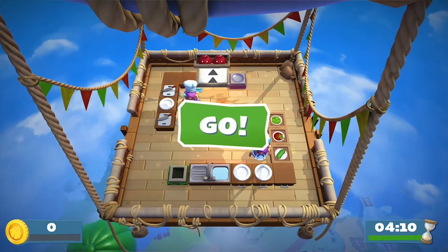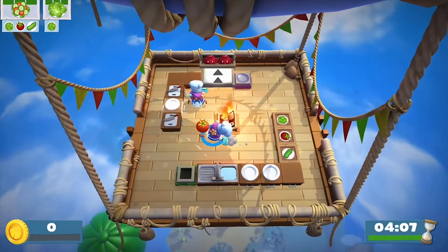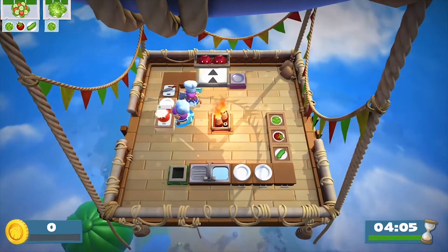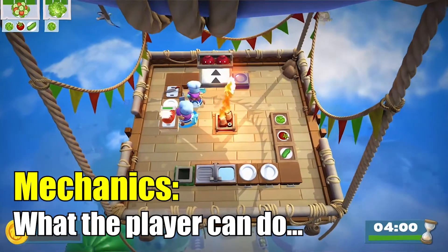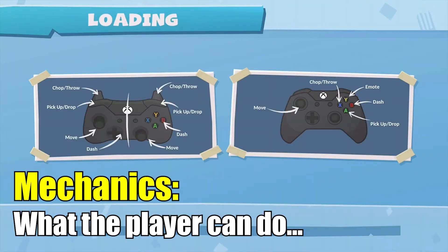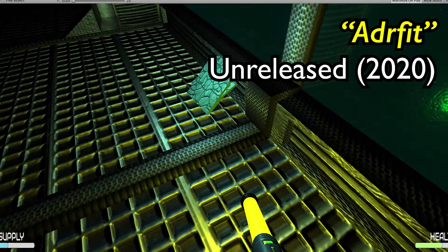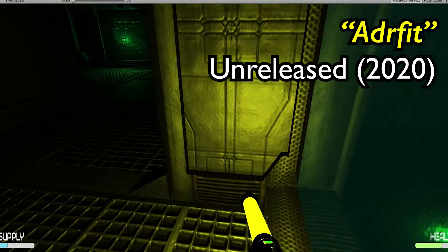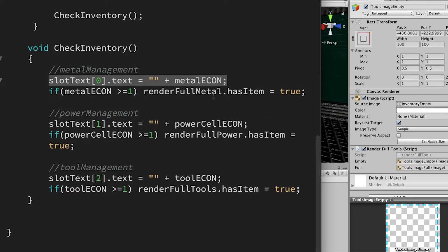The mechanics of the game involve moving, picking up, preparing and serving food. Mechanics tend to be the things that the player is able to do — the control system if you will. For instance, picking something up to hold in front of you is different from picking something up to put in your backpack or inventory. Knowing which one you want before you start making the game is very important.